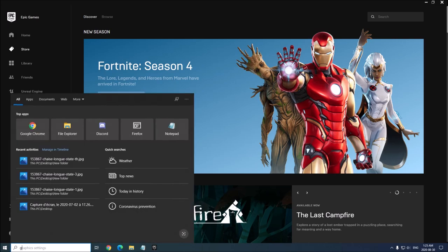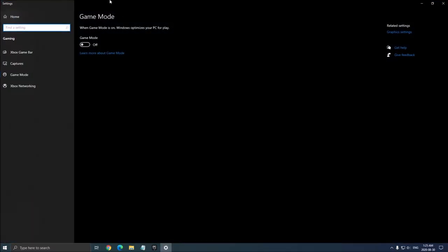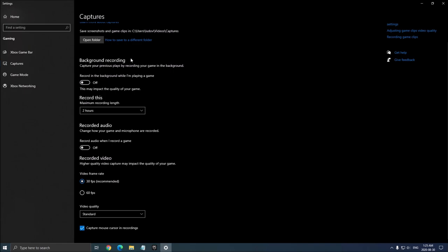First of all, we will start with Game Mode. Write 'game mode' in your search bar. Make sure that your game mode is set to off — really important. You will lose FPS and it causes stuttering. Also, Xbox Game Bar — make sure that it's off. And also all those capture background recording and recorded audio options — set those to off as well.